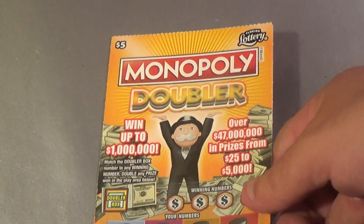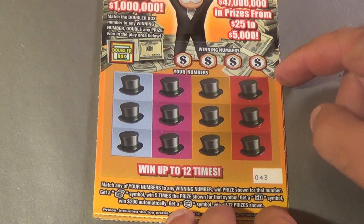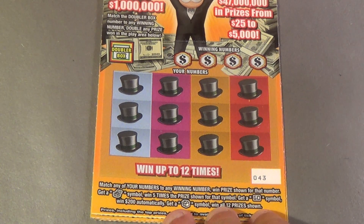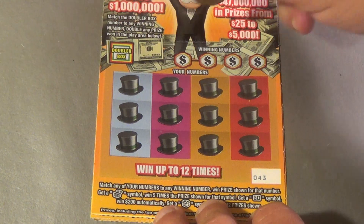We're going to see if we can get a win on three of the $5 Monopoly Doubler tickets. You want to match winning numbers. Get the chest symbol for 5X, go symbol, instant $200, and that hotel symbol wins all. You can double any prize you win by finding a winning number in the doubler spots.